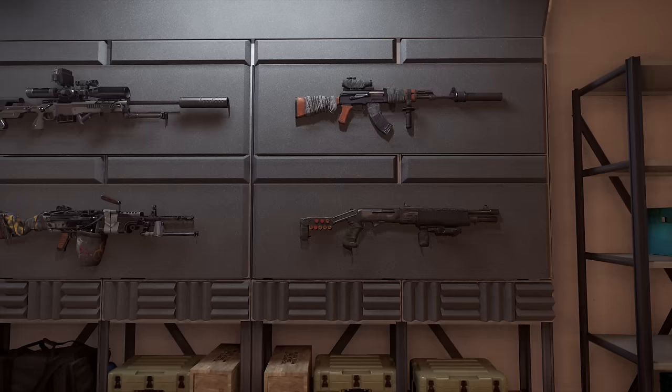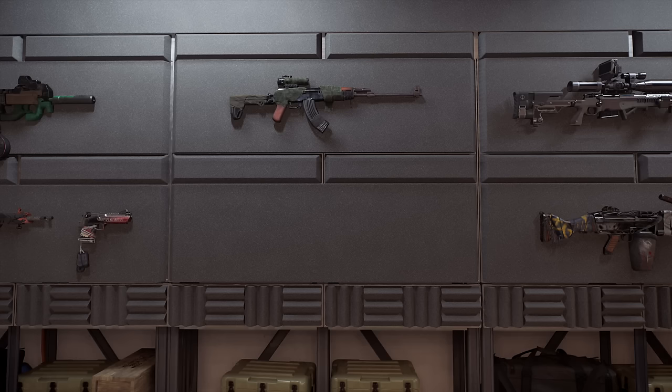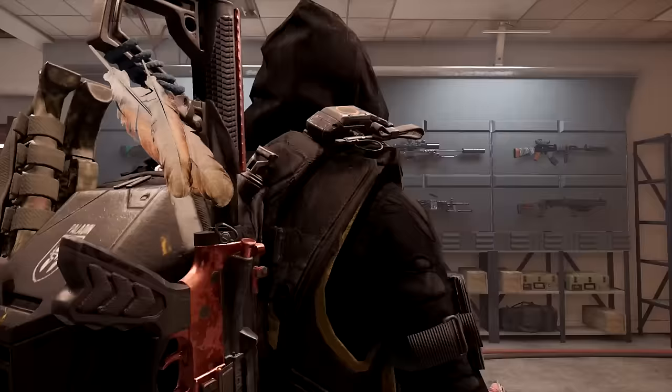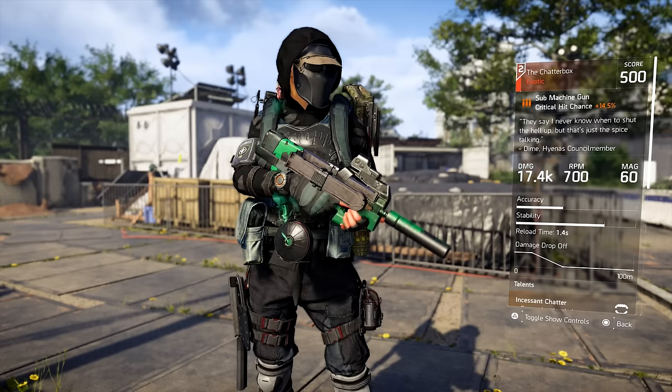Going from right to left we have the Merciless, the Sweet Dreams, the Nemesis, the Pestilence, and the Roofless which you can't get. The Lullaby is a pre-order one - those are the two you won't be able to get unless you had the ultimate edition or pre-ordered. Then we have the Chatterbox, the Eagle Bearer, the Liberty, and the Diamondback, which I'll also be showing you how to get.